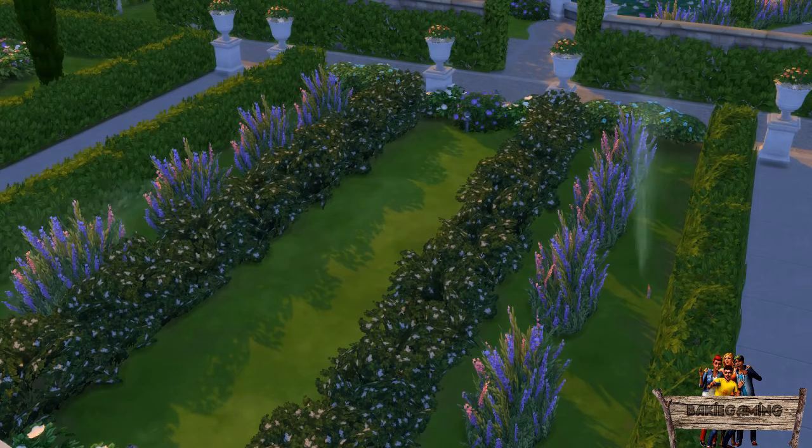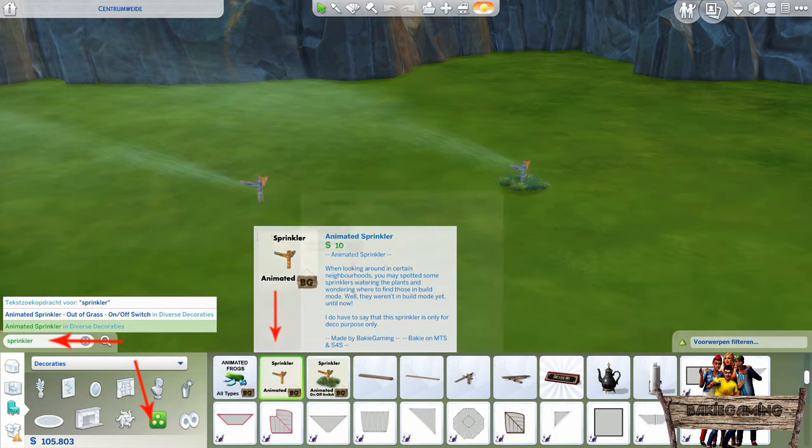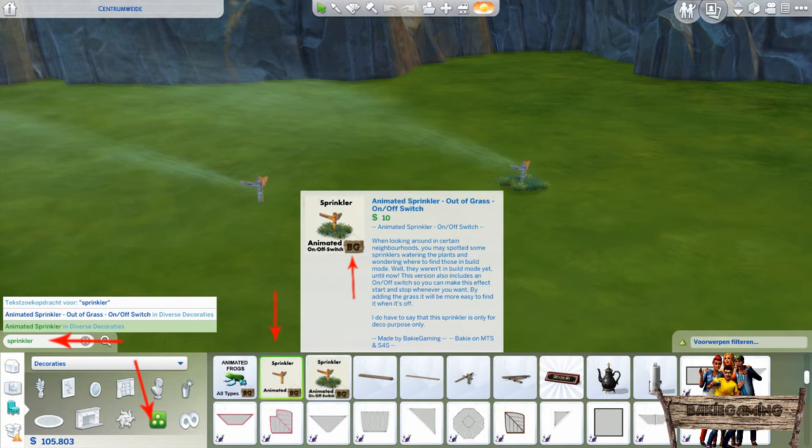As I thought it would be a very nice addition to our Sims gardens, I made it buyable in two different versions. Both can be found by going to build mode and typing sprinkler into the search bar, or go to the decorations misc section. They can be recognized by the thumbnail showing this sprinkler and my Baki Gaming icon in the lower right corner.